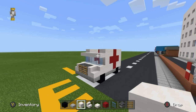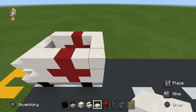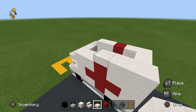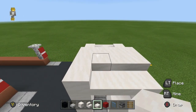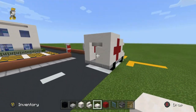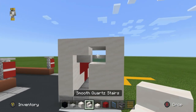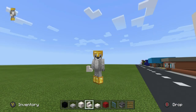Then we want to raise up the back portion of the ambulance. We basically want to raise the end three rows - one, two, three - coming to the red concrete, so the end three rows just like this. I'm realizing we didn't want to place upside down smooth quartz stairs, by the way - we wanted to place regular smooth quartz stairs. My bad.